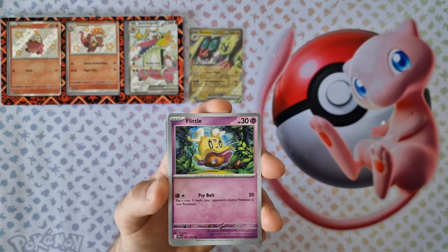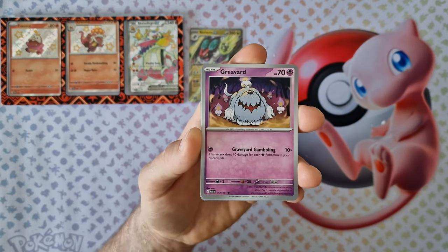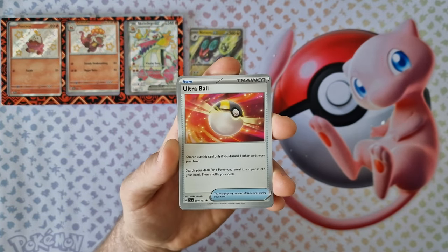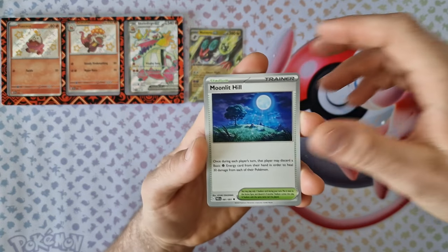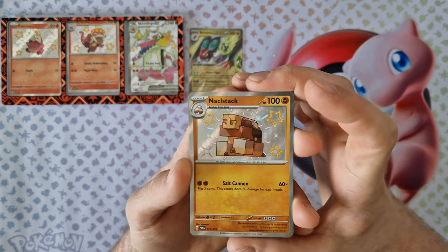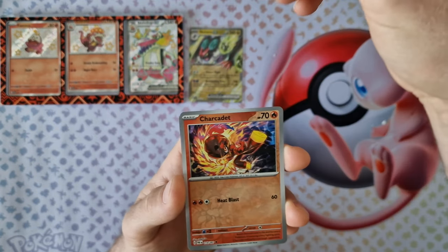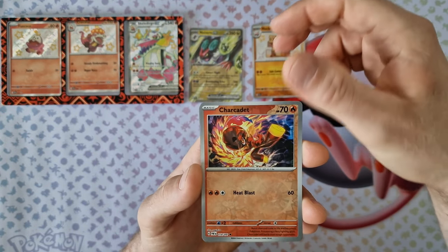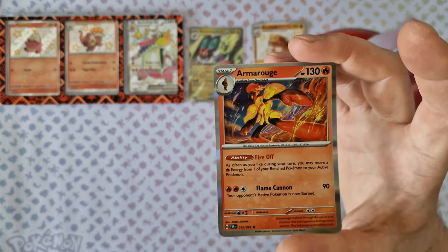Energy, Flittle, Pikachu, Grookey, Shinchu, Ultra Ball, Mashold, Motilogen. Shiny first — nice! Second is Reversal, and last card holo Armarouge.